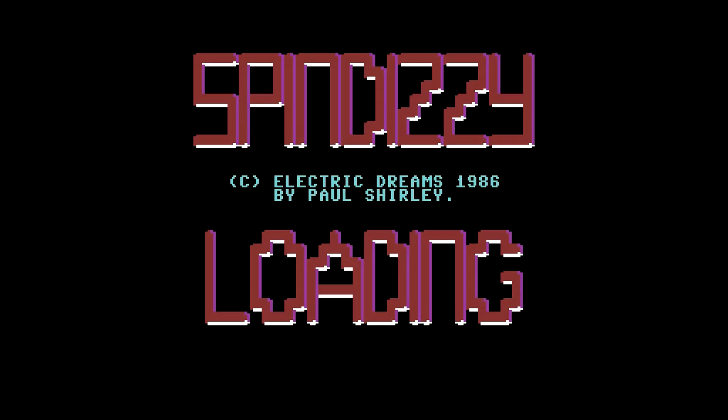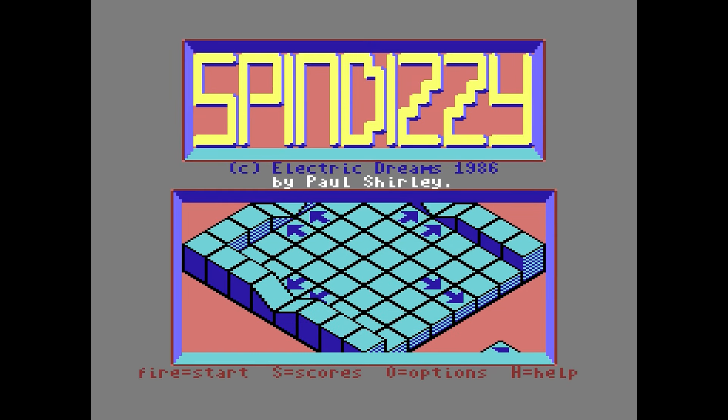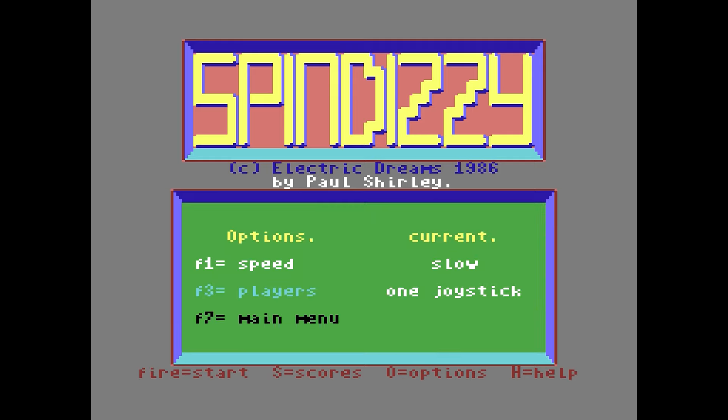C to toggle between color and monochrome. Press I to alter Gerald's shape for sake of eye strain. So that's all the instructions. In the Remember intro at the start it said that when the loading screen comes up, it's not actually loading — you just push space bar. That's probably the original loading for the non-cracked version of the game. Unlimited time? No. Okay, that was the only trainer. Spindizzy by Electric Dreams, by Paul Shirley. Fire to start, S for scores, O for options, H for help. Options let you change speed between slow and fast, change between one and two players.